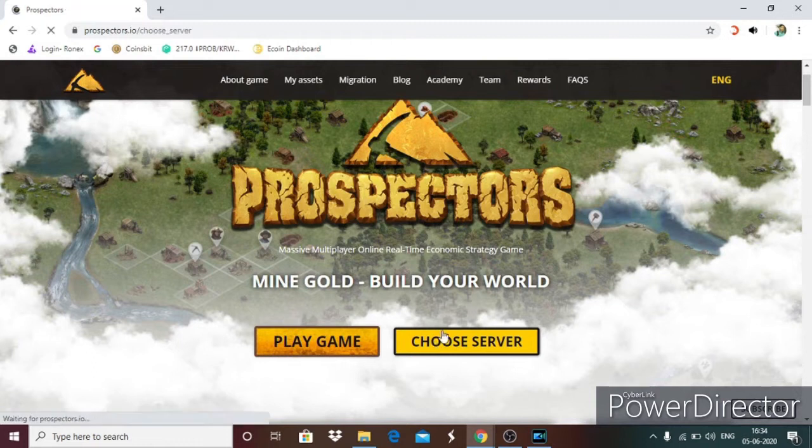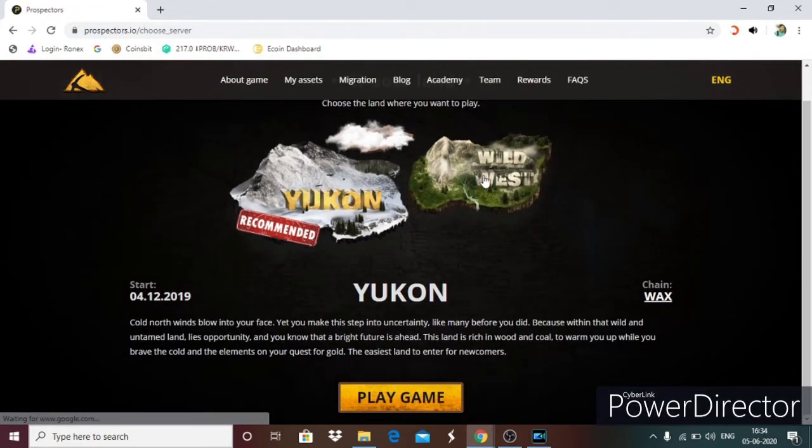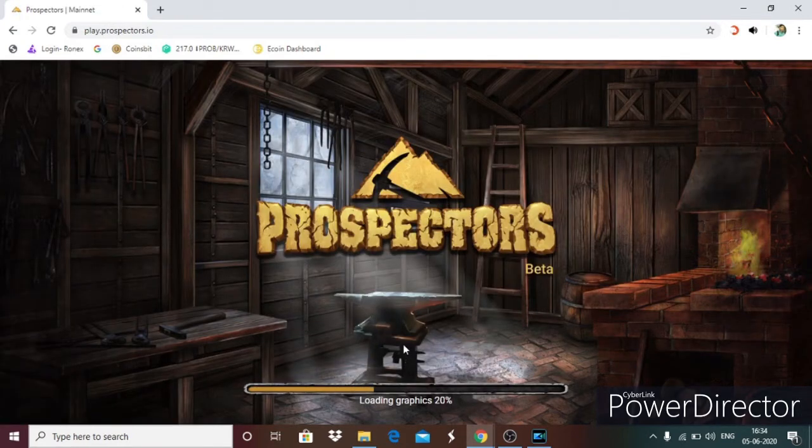Click 'Choose Server', then 'Mine Gold, Build Your World'. Choose land and click Wild West, then play the game. Read the terms and click 'I Agree'. Login with Facebook or Google, enter your email and password, click login. Then click 'Login with Wallet' to automatically link Wombat. Wait for loading to finish and the game will open.